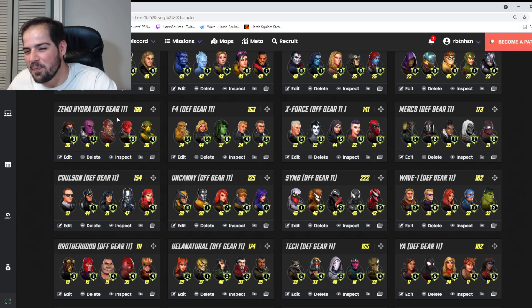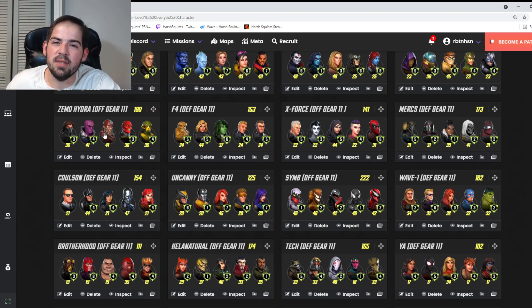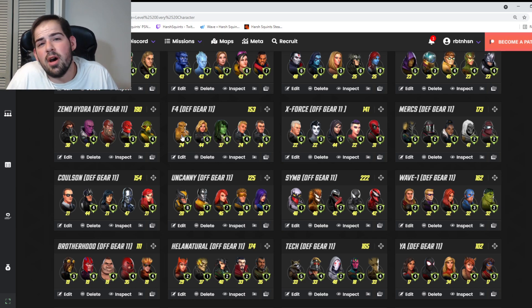The Zemo-Hydra hybrid team with Red Skull works very well against mercs on defense. You want Hydra Grenadier to have higher damage than Zemo; Red Guardian takes the brunt of damage. When facing a merc team, Taskmaster taunts the highest damage dealer — ideally Hydra Grenadier — and if he goes down Red Skull revives him. Fantastic Four on defense with She-Hulk is standard but decent. X-Force is great against Marauders at about a 50k punch-up and also against Sinister Six.